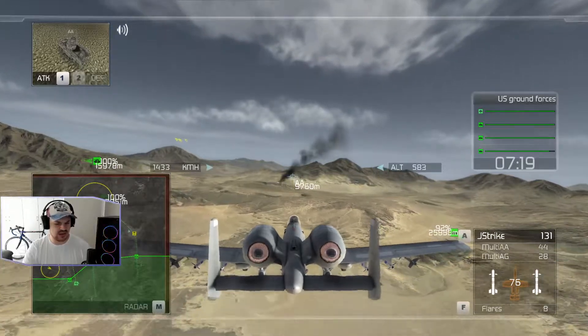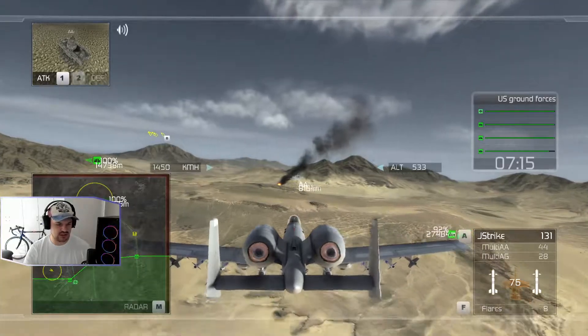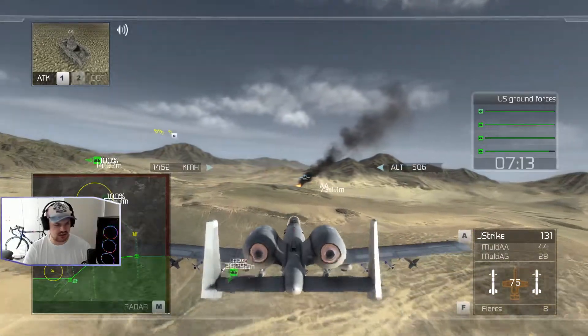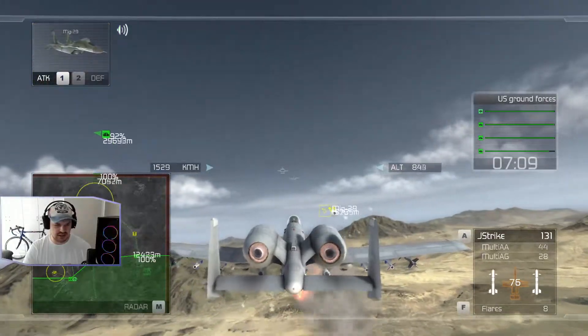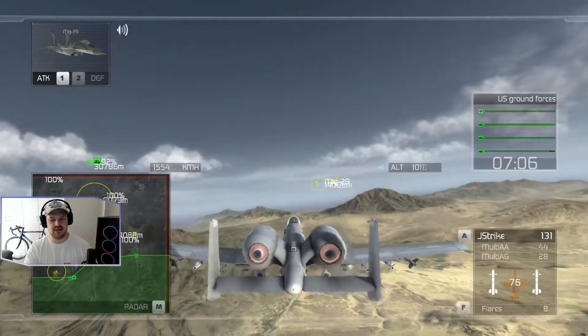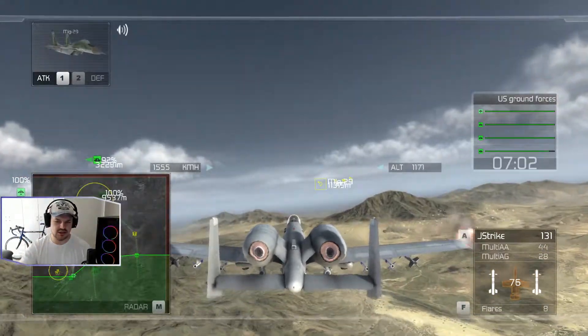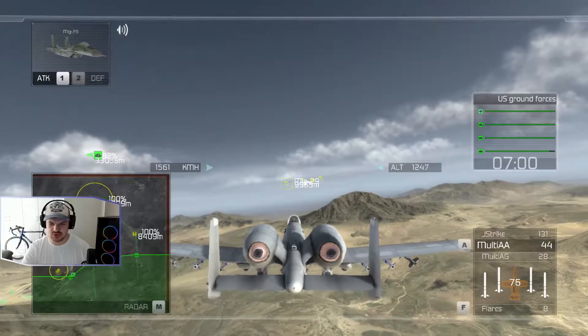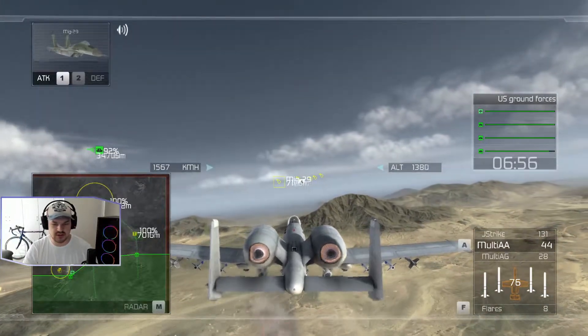There's just one AA turret right here — I just quickly want to sort that out. Unfortunately we won't be able to do that. I just quickly want to engage these fighter planes right here. It seems like they can cause trouble because they're heading straight for my battalion or my troops moving forward. So what I'll do is I'll target them with the multi-air-to-air missiles and then we'll work our way around again.